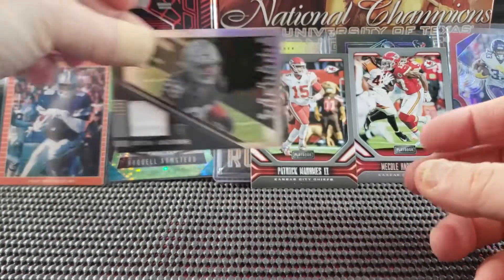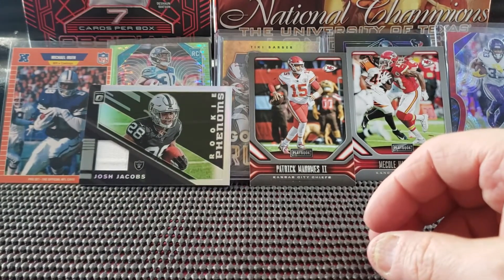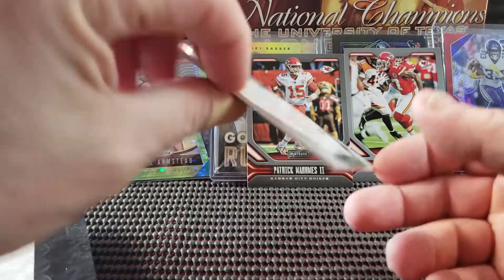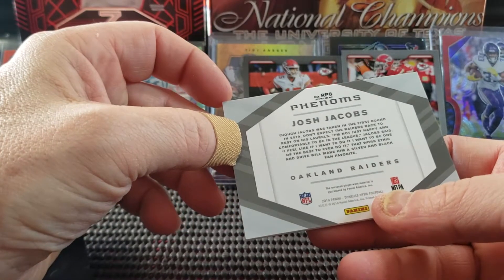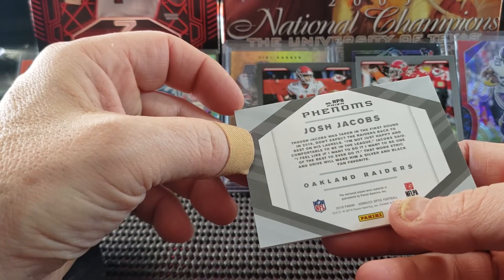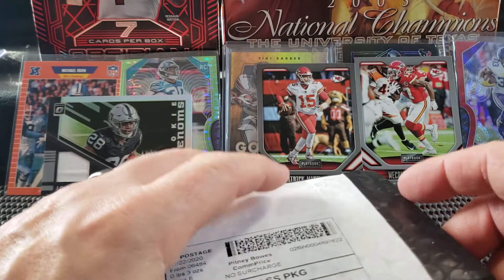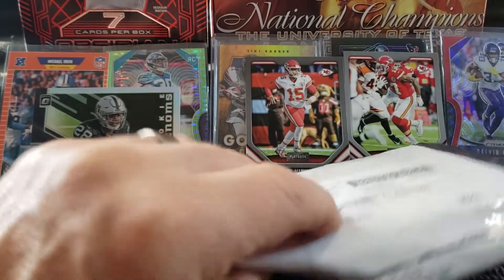And we did get the Jacobs relic card with just a white piece of something there. Does it say game used or anything like that? Player Worn material — so it could have just been something he put on, took off, and handed back, and they call it Player Worn.